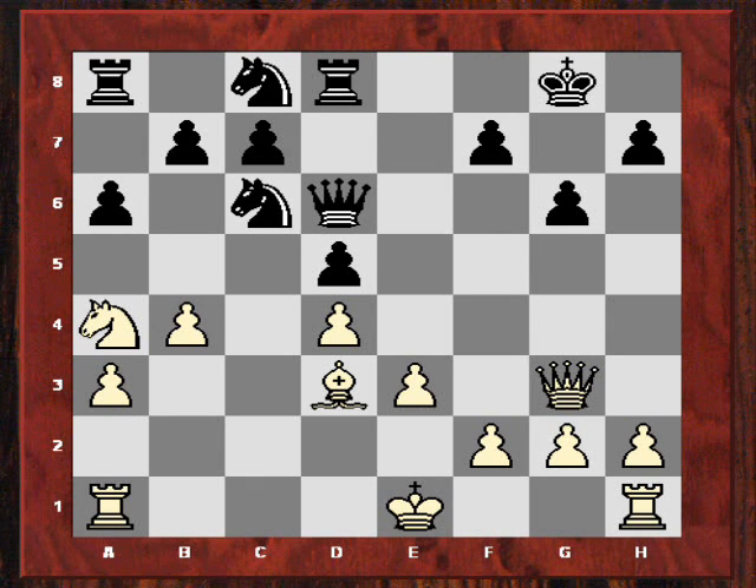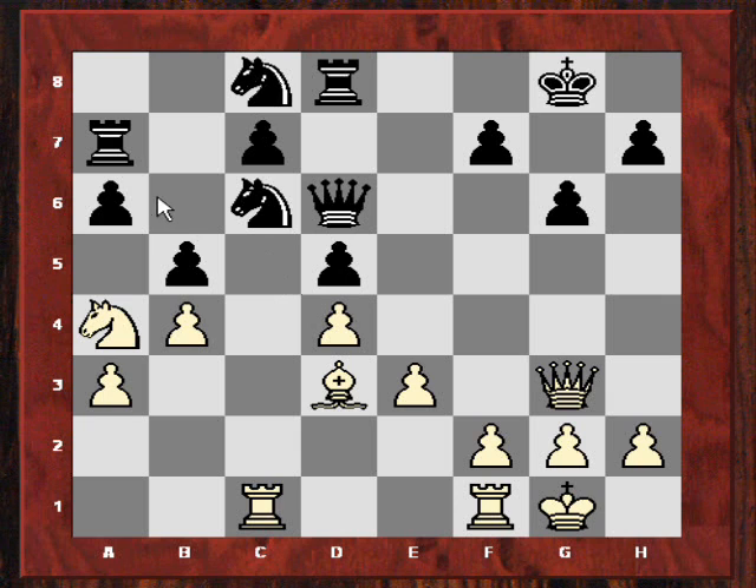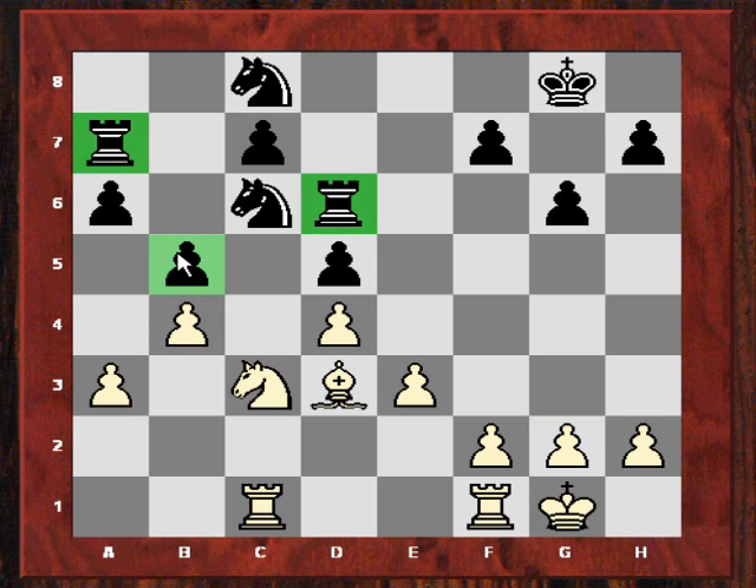But after Na4, white's positional threat of Nc5 is coming in, and we see the whole problem now with the black c-pawn. Black can't easily parry against this pressure. Nigel Short plays Nc8, and after Rc1 there's a very awkward move which I was a bit concerned to see during the live relay - Ra7. So white's definitely got more natural-looking pieces. But how does Kramnik turn this into a win? Well after castles, b5 - instead of the routine Nc5, which would allow Nb6 and Nc4 - Kramnik does something very clever. He basically aims to sacrifice two of his minor pieces for a rook. But he exchanged queens first.